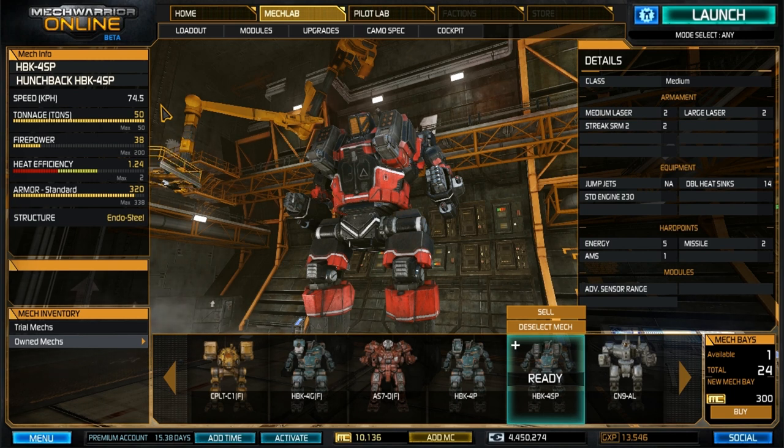Tonnage: it is a 50-ton mech and we are utilizing all the weight here. Firepower is 38, which is a little bit higher than the Bug Zapper build I've shown you before, and there are a few reasons for that. Heat is 1.24 — not bad, it's definitely manageable, and in skilled hands you shouldn't shut down at all.